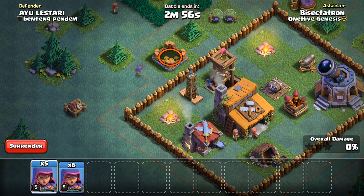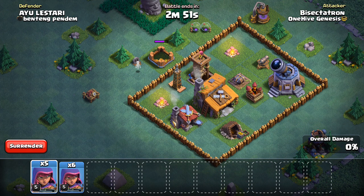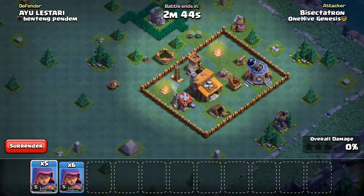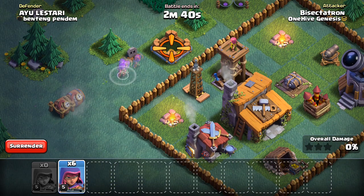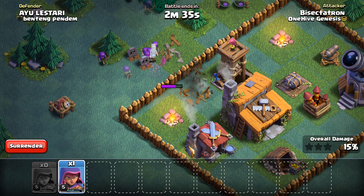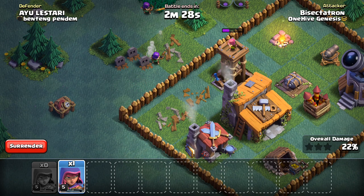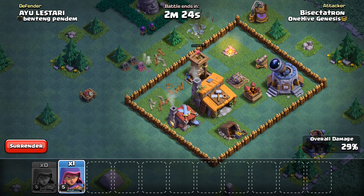Drop one and test for traps. We got a Tesla there. Can we overpower that Tesla? I think we might. And from there we can snipe a lot of free buildings. Always check the corners for anything — nothing in the corners. Let's get these sneaky Archers down. Got a mine, a push trap, a spring trap — this guy was really prepared. That can screw you. Not going to get the Archer Tower taken out that way.